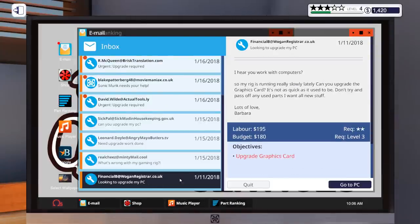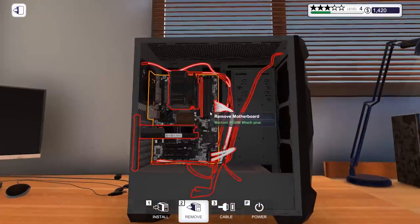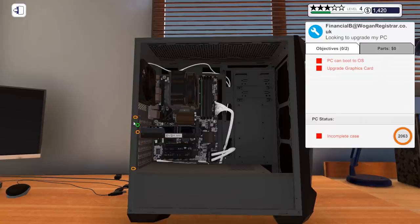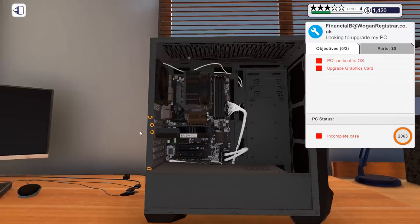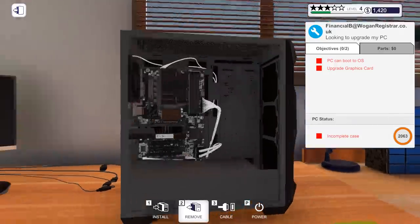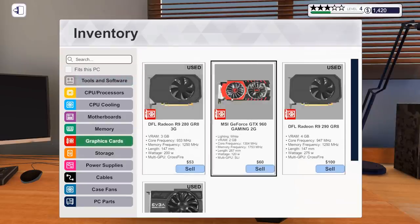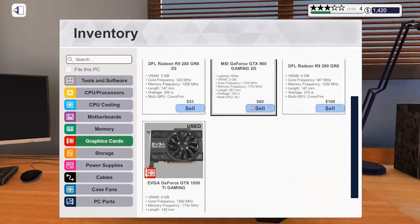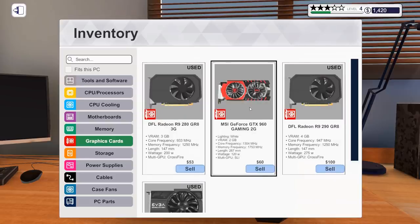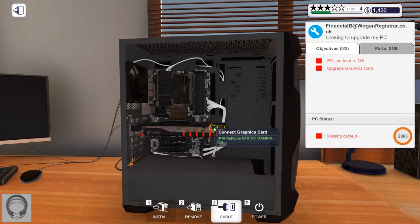We've got another upgrade graphics card job — we'll pick this up and place it in here. We'll remove that card. We'll have to remove this weird thing at the back. Let's just spin it round, get a better view on that one, and then it should just come off there. That card comes off and we'll install the new graphics card. That's a lot bigger card — cabling will have to be connected up as well.